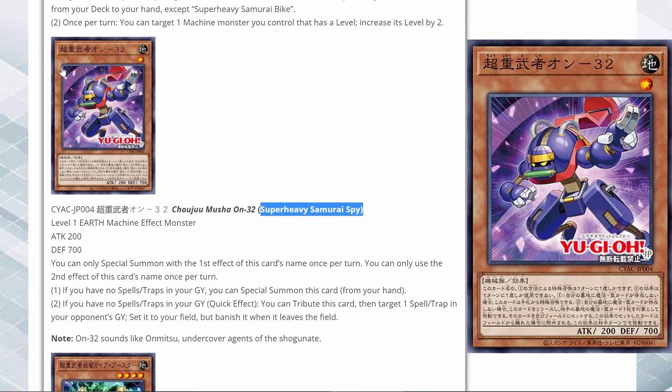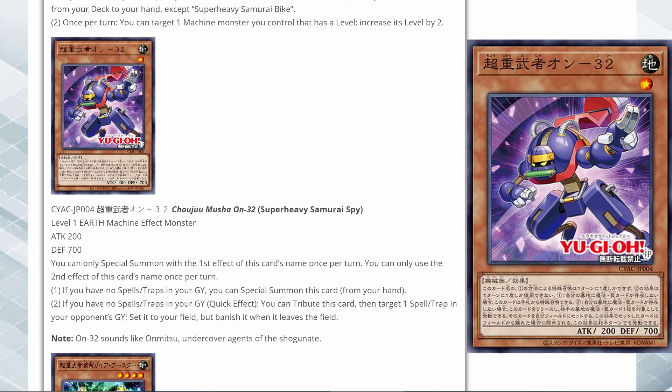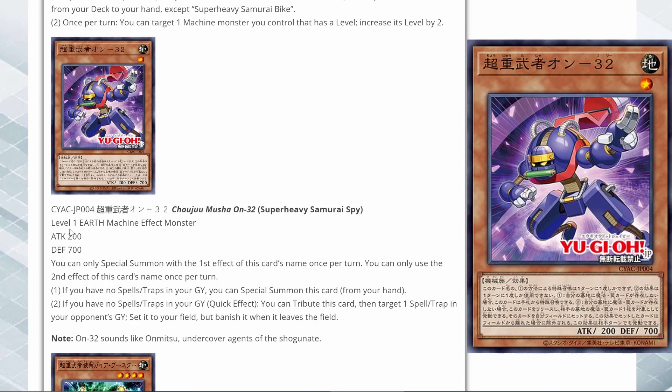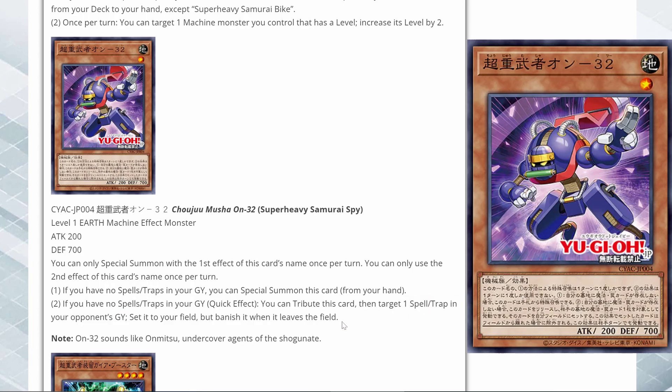Super Heavy Samurai Spy — the art looks like a ninja a little bit. It's a level 1 Earth Machine effect monster. You can only special summon with the first effect once per turn. If you have no spells or traps in your grave, you can special summon this card. It's just able to special summon itself out, which makes it easier to go into the bigger synchros. The second effect: if you have no spell or traps in your grave, you can tribute this card, target one spell trap in your opponent's grave, set it to your field, but banish it when it leaves the field. That's a good way to take things from your opponent's grave — hopefully they'll have some generic spells or traps, maybe a Raigeki or something you can actually use.